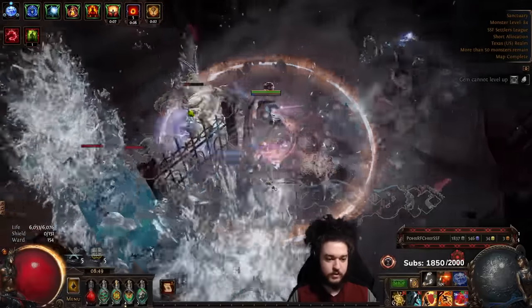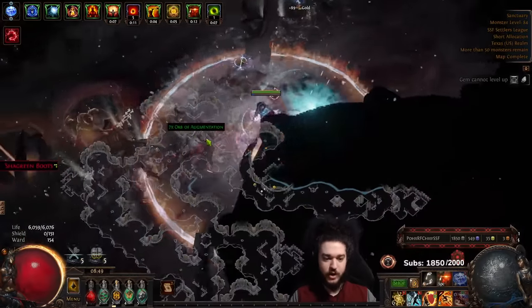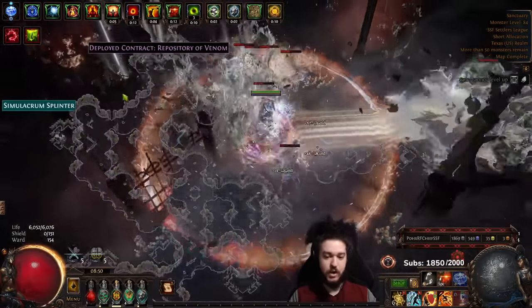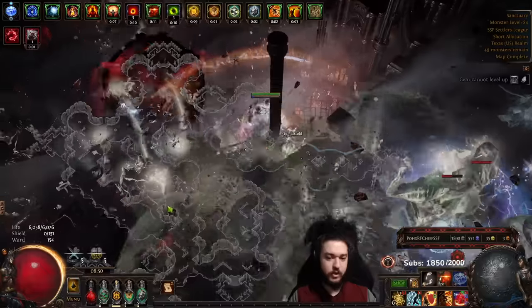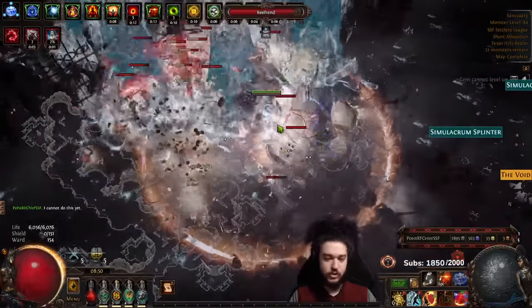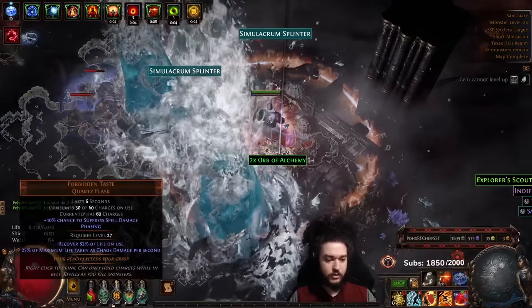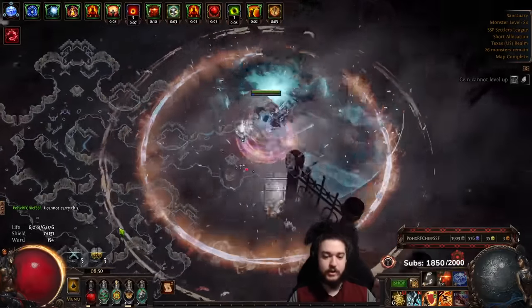A lot of people ask about Vol Righteous Fire - I wouldn't really recommend it for the average user. You have to understand it's used for burst damage. If you have really high chaos res you can pair it with a Blast-Capped Forbidden Taste, so when you press Vol RF and lose your HP you can gain it back with Forbidden Taste - this makes for a very clean playstyle.